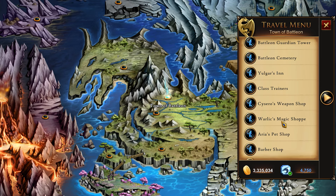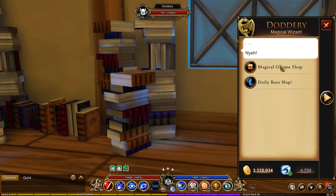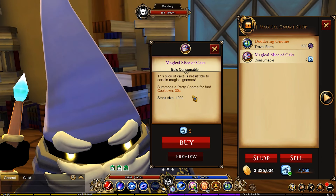If you're not sure where to find the shop for Doddery, go to the Warlick's Magic Shop and you'll find a little guy just over here — invisible or not, you're still able to talk to him. You've got the daily boss map that takes you right there, and the magical gnome shop. No more berry purchases there.